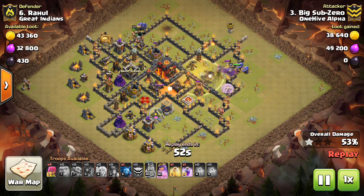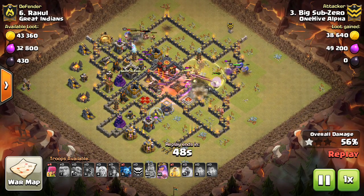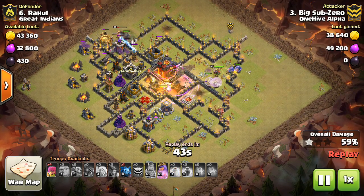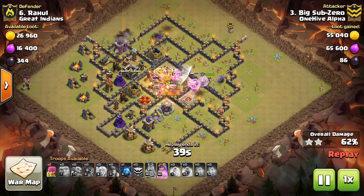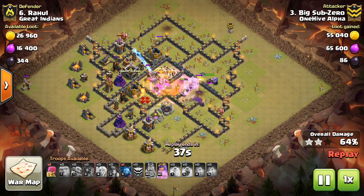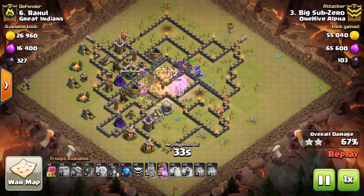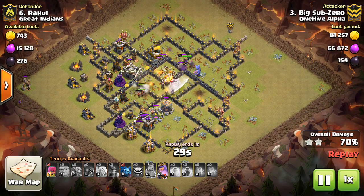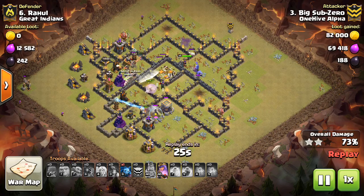However, you have to be careful about attacking these types of anti-two-star bases with the town hall, the infernos, a lot of HP and DPS all in the core of the base, because miners are not great at taking out these types of bases. They're better at anti-three-star bases that are more spread out because there are mainly just defenses in the core. These types of bases can really hurt miners in the core.